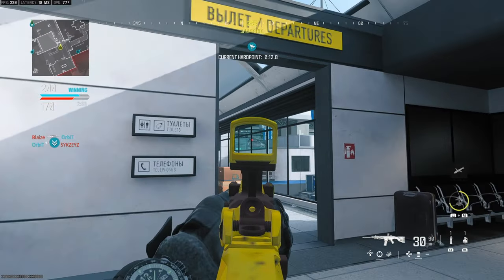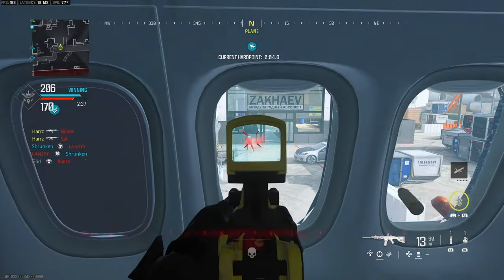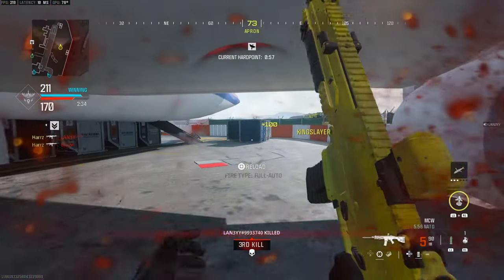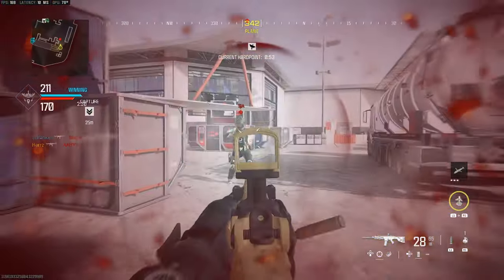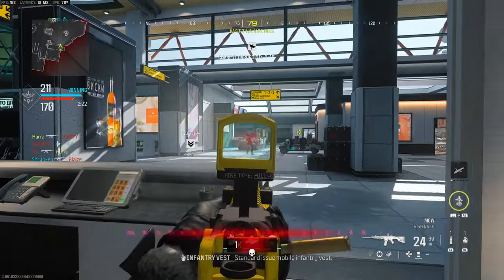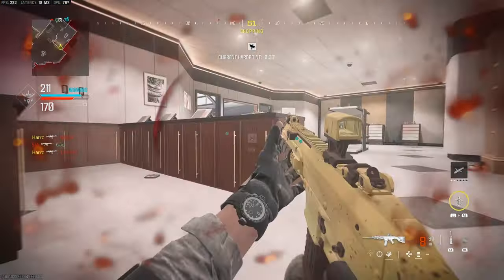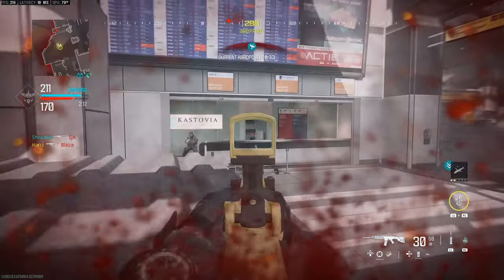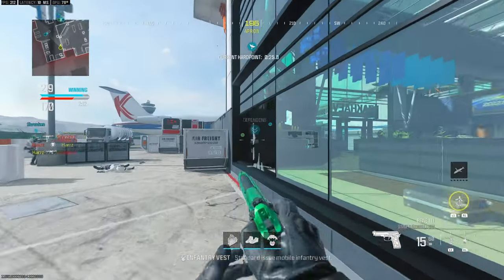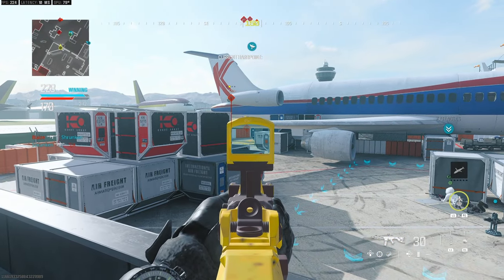For ADS sensitivity multiplier and dead zones: your general sensitivity should be anywhere between four and seven, maybe eight at a push. Half of aiming is centering — you don't want to ADS and then have to adjust; you want your crosshairs already on target. If you're on the higher end like seven or eight and feel your ADS sensitivity is too high, reduce your ADS sensitivity multiplier. Personally I play on 7/7 sensitivity with a 0.8 ADS multiplier so I can move quickly but lock in when aiming.